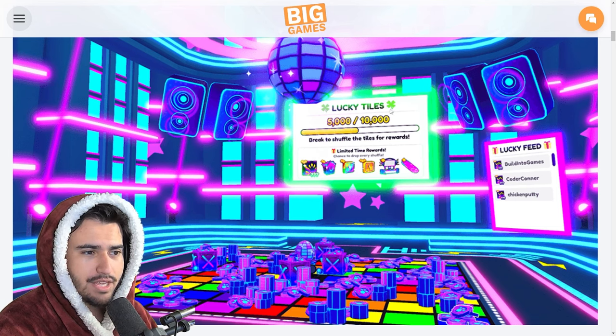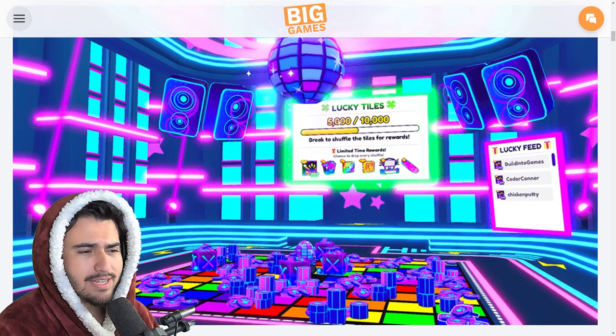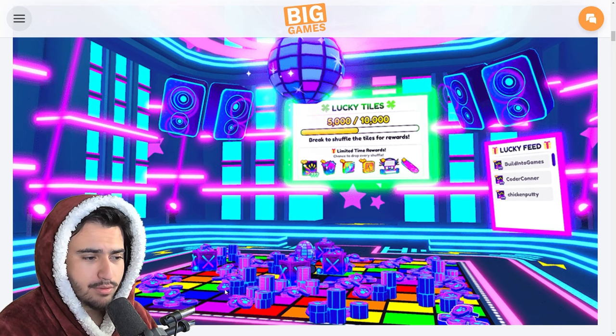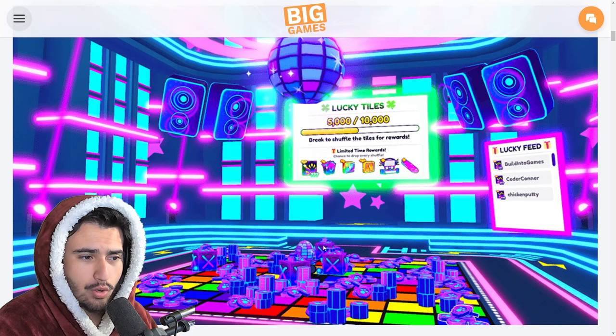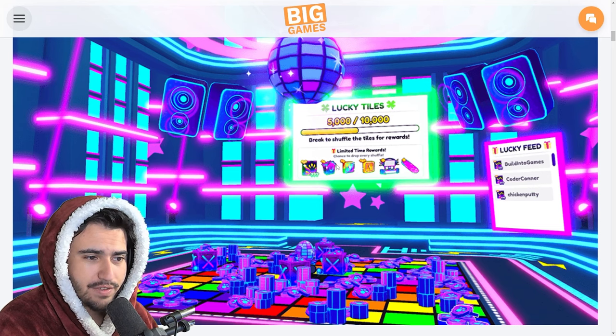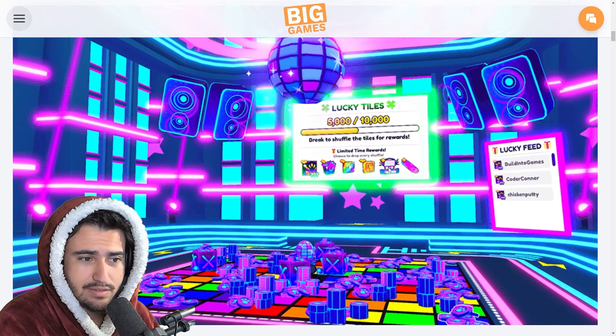On the screen we can see lucky tiles — 5,000 out of 10,000 break to shuffle the tiles for rewards. So once we hit 10,000 broken breakables and you're standing on one of these squares, it's going to give you a randomized reward. It seems like it could be anything from this list: the rave gift bag, the rave tiles, the rave trading booth, and a rave hoverboard.